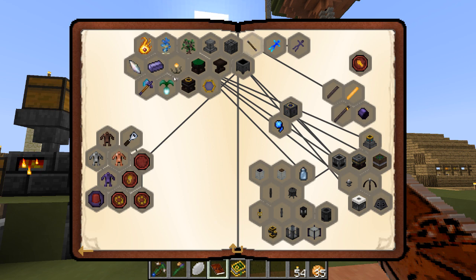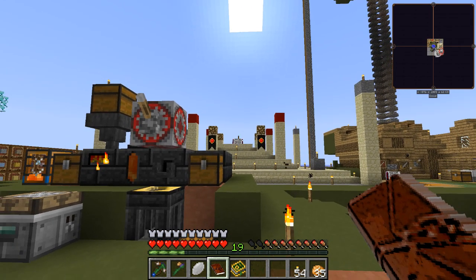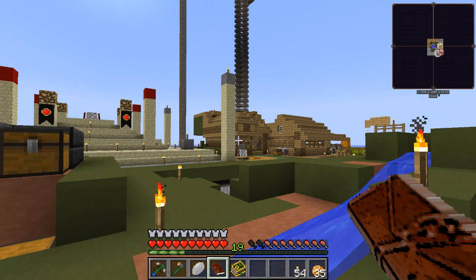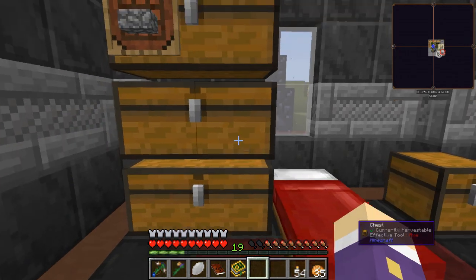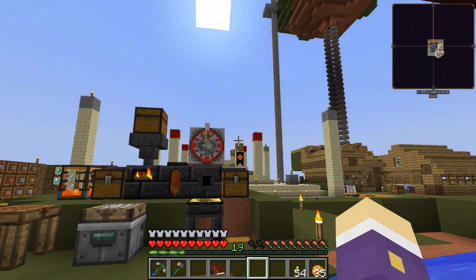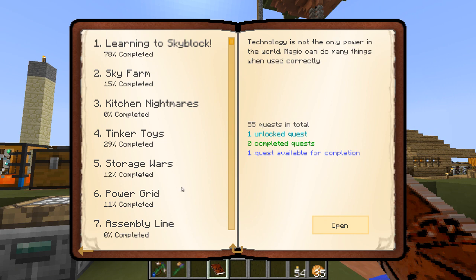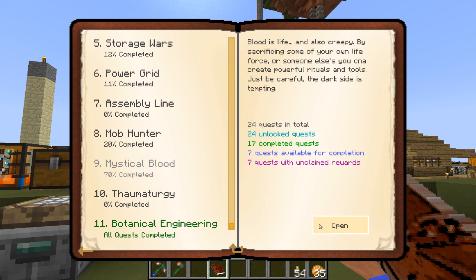I had a brief brainwave earlier about using golems to transfer stones into and out of the altar as the mobs sacrifice themselves to put blood in - so the golems would just empty and fill the altar. There are far more efficient ways, but I thought it would look cool having little blood minions running around. They'd have to be clay golems. We'll get into Thorncraft, but not just yet.